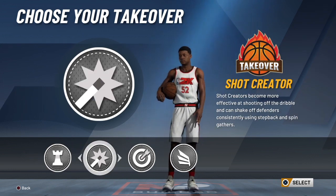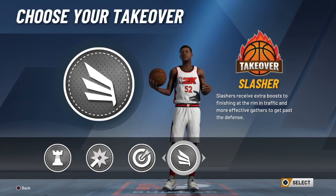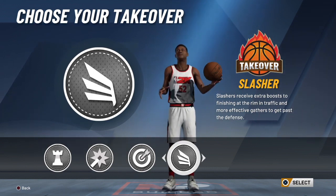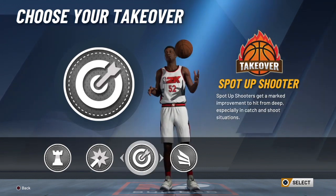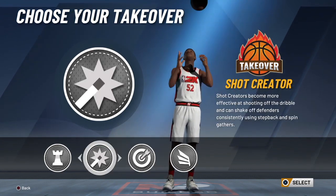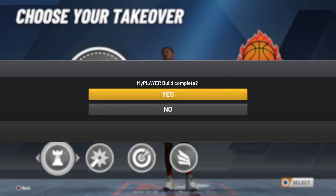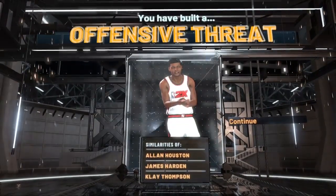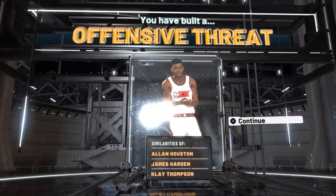This build gives you four takeovers. I was going to go with the playmaking takeover but I might go with the shot creating takeover — it depends on what happens when the game releases. Either playmaking or shot creating takeover is pretty good, and shooting takeover is solid too since this build can really shoot. I would not recommend the slashing takeover because you barely have any upgrades for driving and finishing.